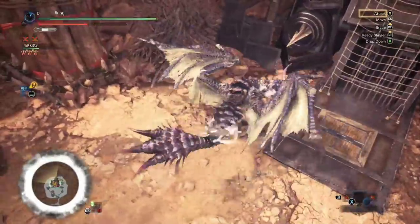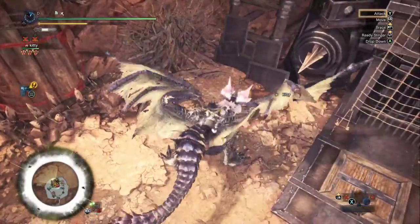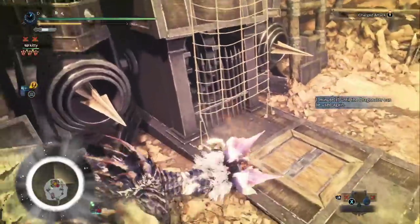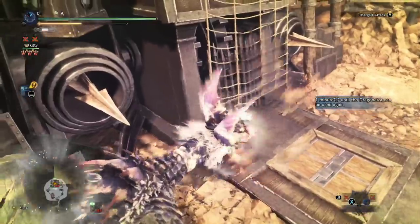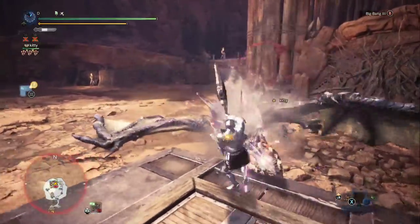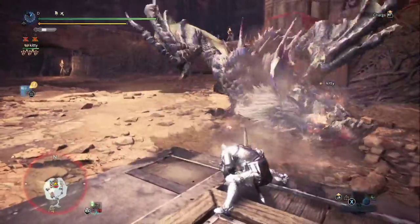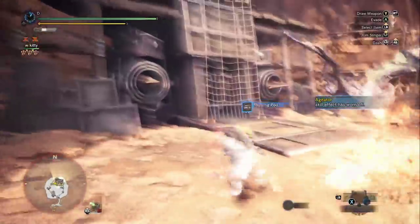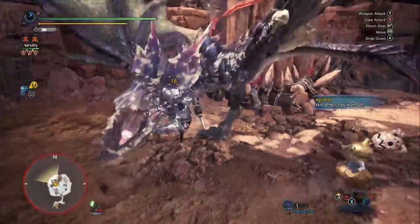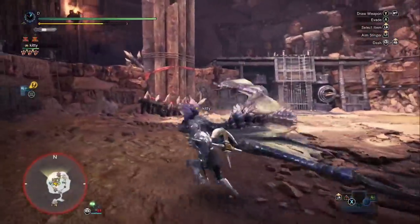Since I'm mentioning multiplayer, let me talk about two other aspects of the build. There was flinch free on the build — one level of flinch free. The reasoning is, sometimes you want to get a Big Bang out but your hammer isn't charged. Big Bang has such close timing that sometimes you don't get the chance to charge the hammer before going into the Big Bang, because if you do, you're going to miss out on the last swing. In multiplayer, an uncharged hammer can easily be interrupted by another player who's attacking the head, and you lose out on your Big Bang. So one level of flinch free fixes that.